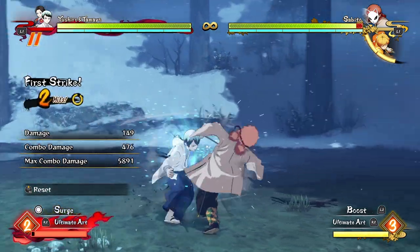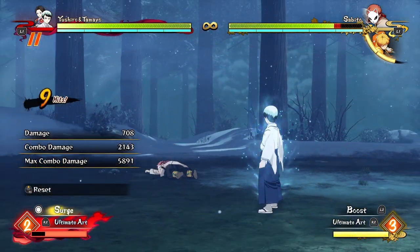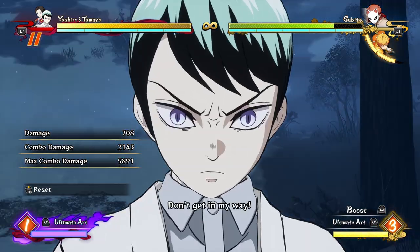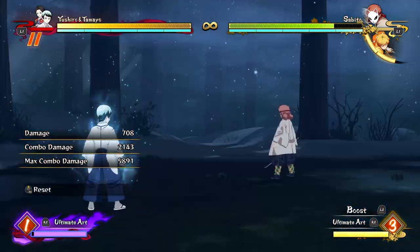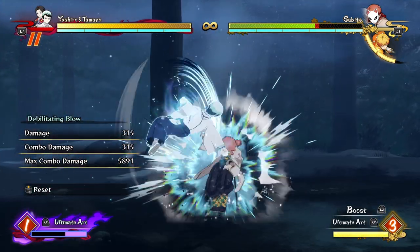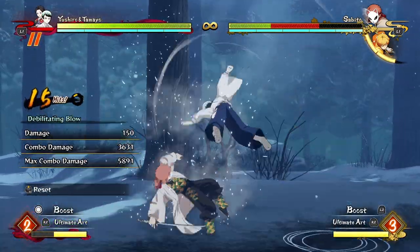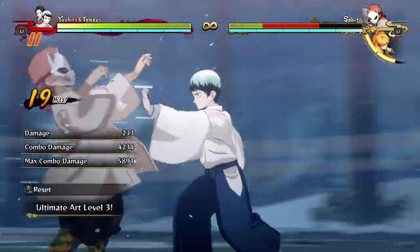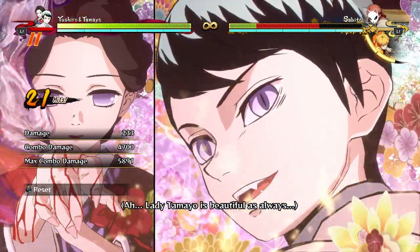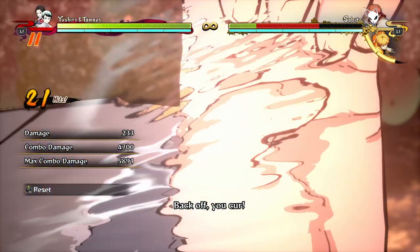If you're in boost mode, you get an extra combo extender at the end of your combo, which is a nice hard knockdown, but it's not any particularly great damage, so it's not anything special that your grab can't do — I don't recommend going into surge mode too often with him. It's better to just use boosts and ultimate with him, because a lot of the time in surge mode, even going special into special into special, he doesn't get ridiculous damage. He can get high damage if he uses Tamayo, but it's a little bit of a waste to use Tamayo just for average damage.